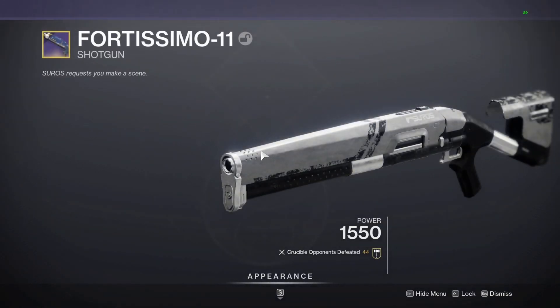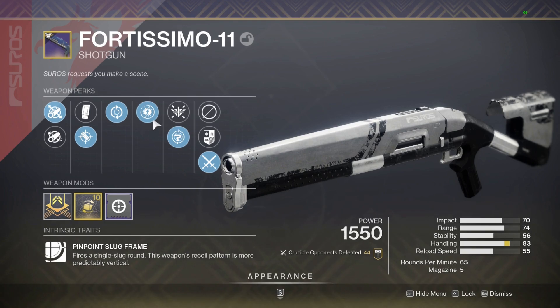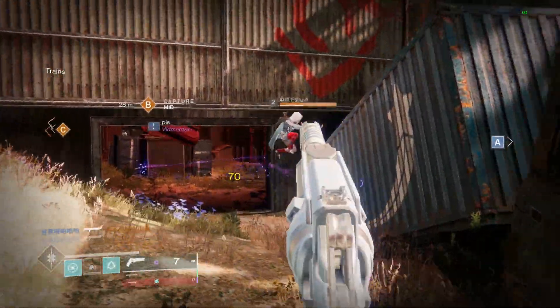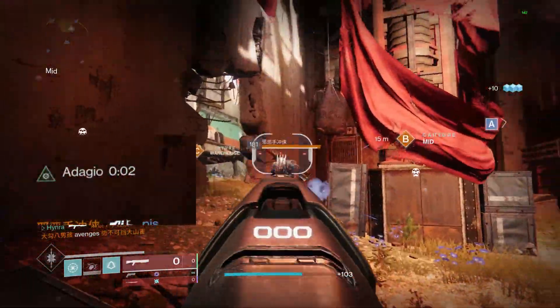The Fortissimo 11 is a kinetic slug shotgun available as a strike-specific loot. This shotgun is able to roll with the perk Adagio, which increases its damage by 30% for 7 seconds after getting a kill with the weapon. This means that while this perk is active, this slug shotgun is able to one-shot body shot guardians even at 10 resilience.